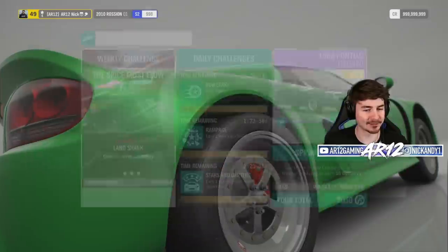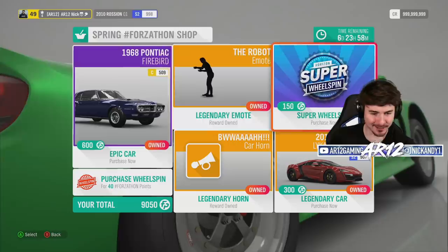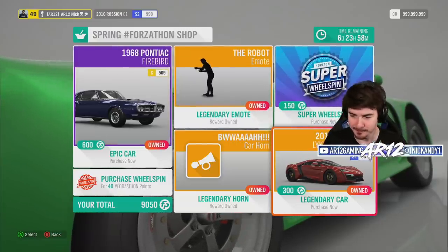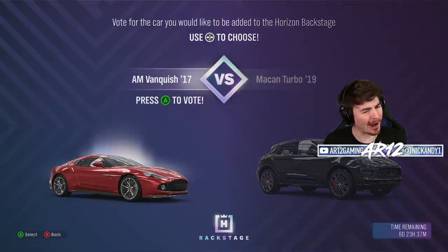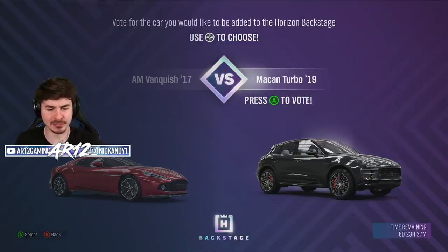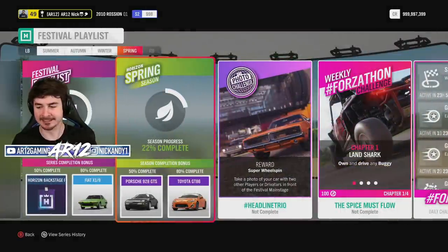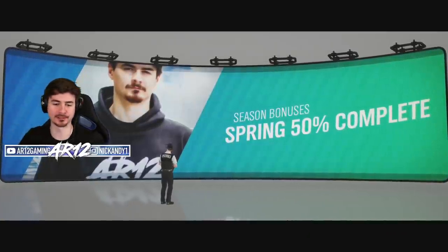Before we get into that, let's check the Forzathon shop for the week. No way — we've already got the Pontiac Firebird and the Lykan HyperSport. Not bad. I also want to check out the Horizon Backstage — I don't know why we've got an Aston Martin Vanquish, like a supercar GT car versus your mom's SUV.